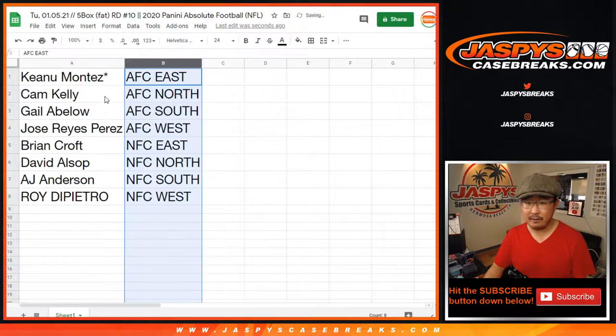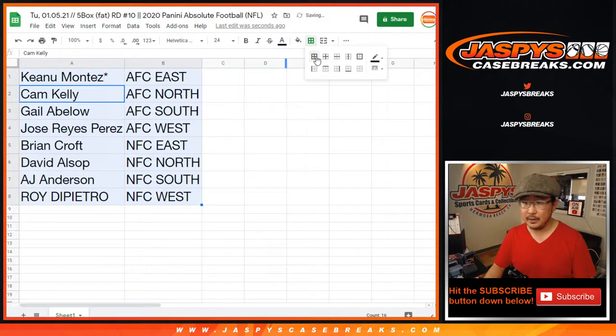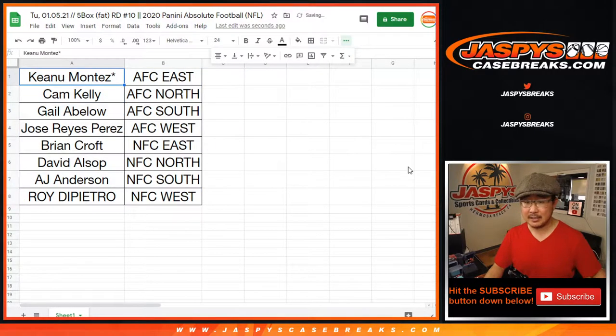Let's sort these alphabetically by division, box these up and center it up here. I'm going to pause the video — when we come back we're going to see if there's any division trades, and then we'll have that 5-box break. Stick around, BRB.